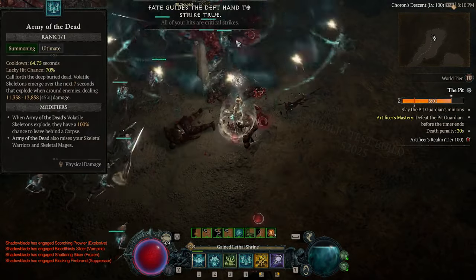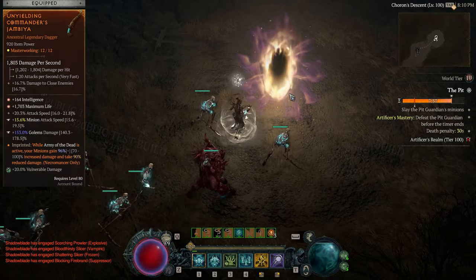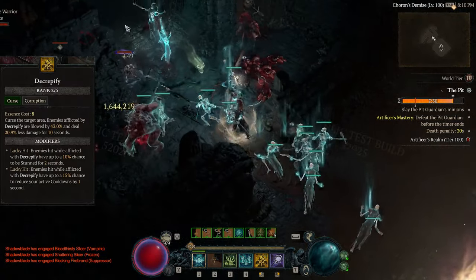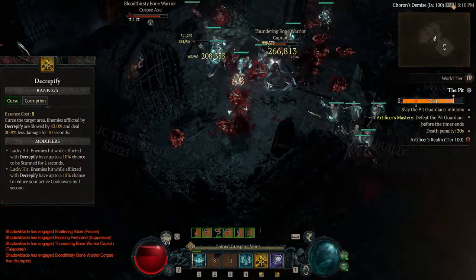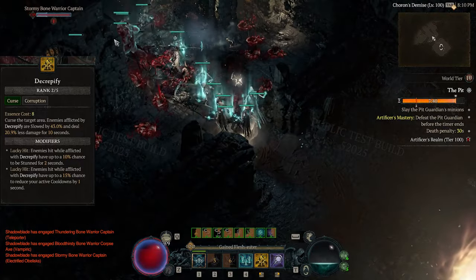For the ultimate skill, we're running Army of the Dead to further boost our minions' power, pairing it with the Unyielding Commander's aspect which buffs our minion damage by 100%. We're also using Decrepify to help slow enemies and provide some damage reduction. Its modifiers also give a chance to stun enemies and help reduce our cooldowns.